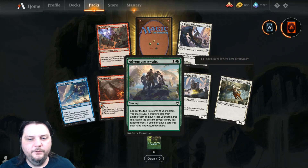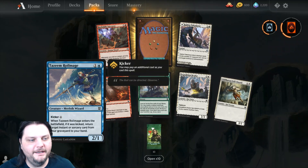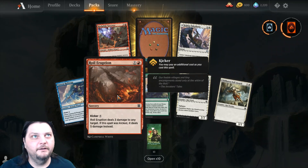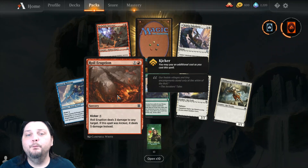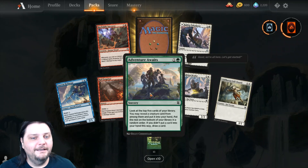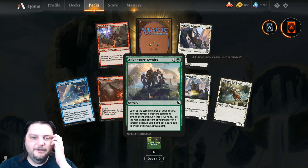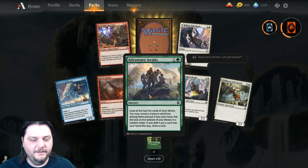I'm going to go through these guys real quick, so pause and read about them if you want. First, we got a Tazim Royal Mage, Royal Eruption — not a Royal like Kingly, but Royal like a Royal. Then we got Adventure Awaits — not if you had a winning deck on Magic Arena based around Lucky Clover and then they banned it. Adventure's not awaiting now.